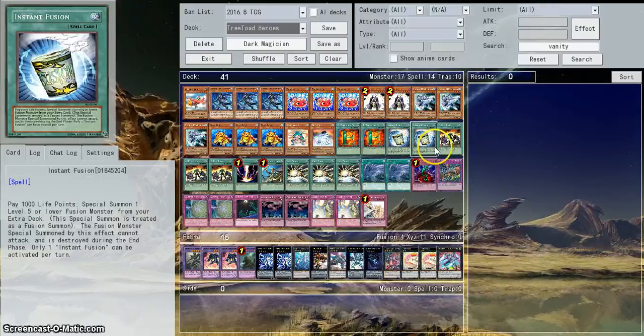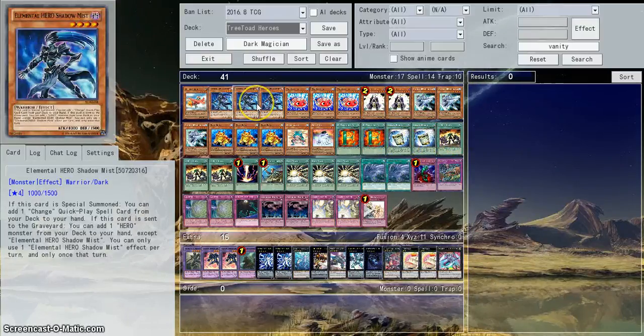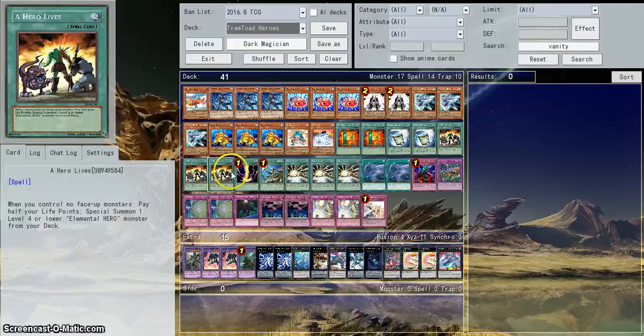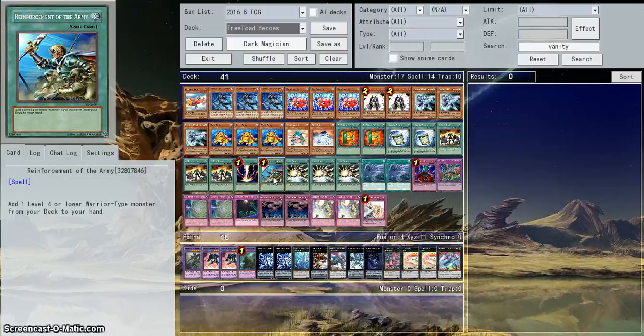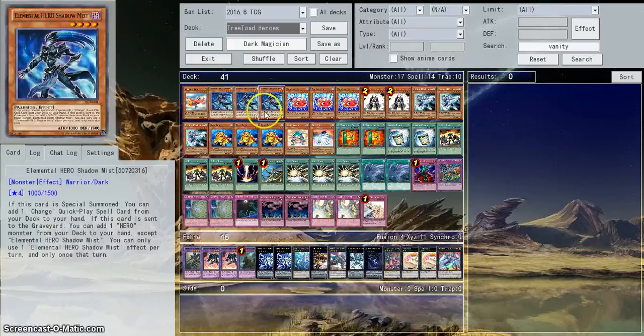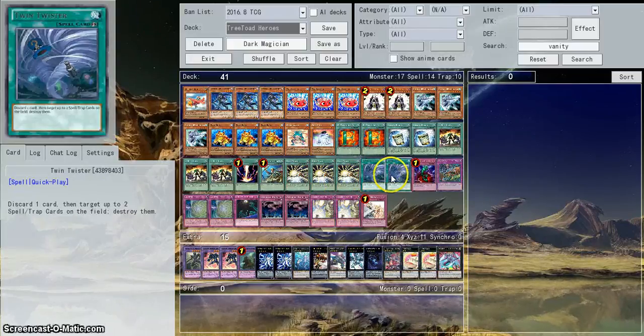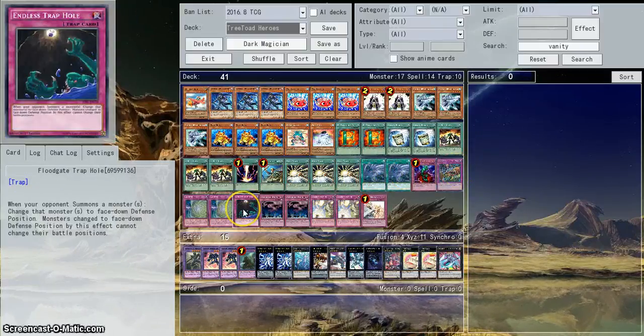Two Instant Fusion for the Norden plays to go into Rafflesia. Three A Hero Lives to special Shadow Mist and go straight into a Dark War. One Raigeki, because it's Raigeki. One Rota, because it's Rota. Three Mass Change — the card that allows us to go straight into Shaddoll games. Two Twin Twisters. One Bottomless, one Trap Trick Nightmare, and one Floodgate Trap Hole — the cards we send for Rafflesia.